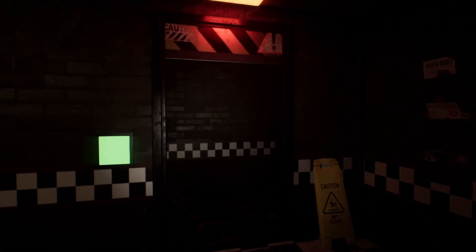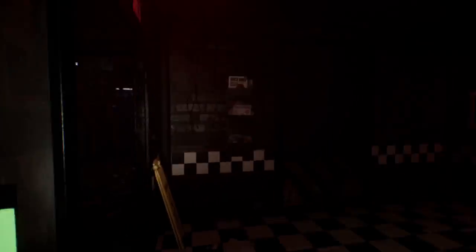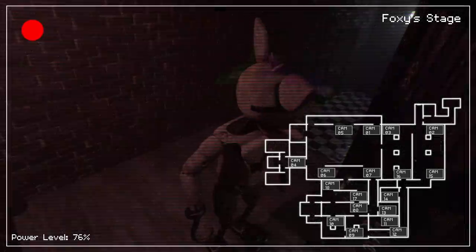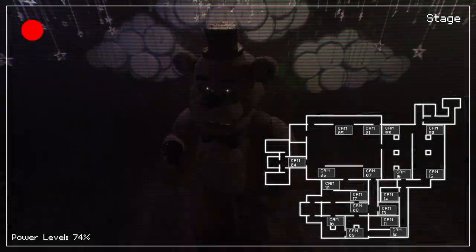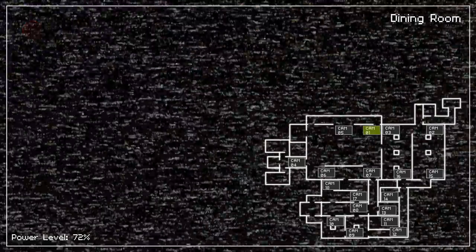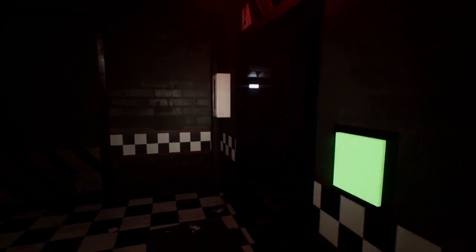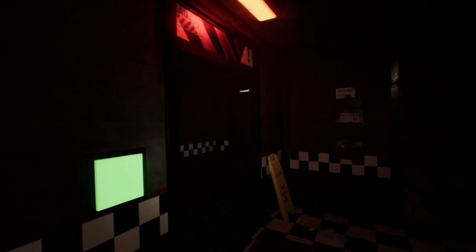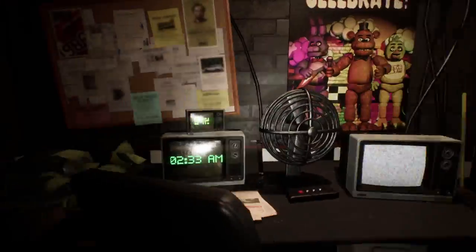Bonnie and Chica are the ones who just casually walk around the pizzeria, and if they get near your office they'll try to attack you. With Freddy, it looks like he teleports from room to room - kind of random which room he goes to. He doesn't walk around like Bonnie and Chica; instead he zooms from room to room. We saw a glimpse of Freddy just sliding through the pizzeria. I still have no idea about Foxy though. Freddy's a little cranky. Whenever Freddy laughs, he moves rooms. I'm assuming whenever Freddy is ready to attack, he'll teleport into this little hallway and if we see him in the hallway we shut the door on him.